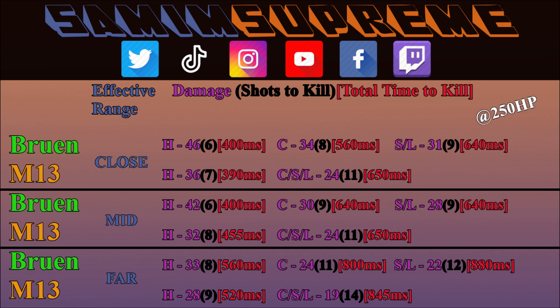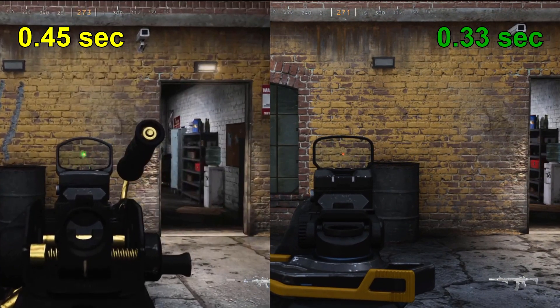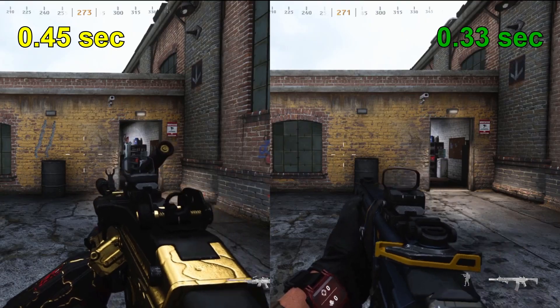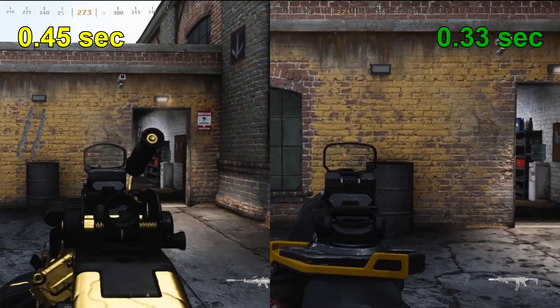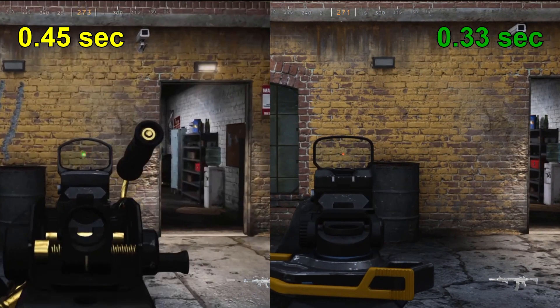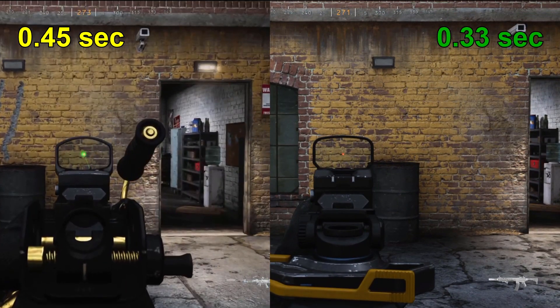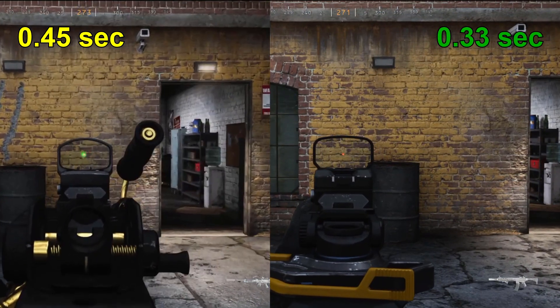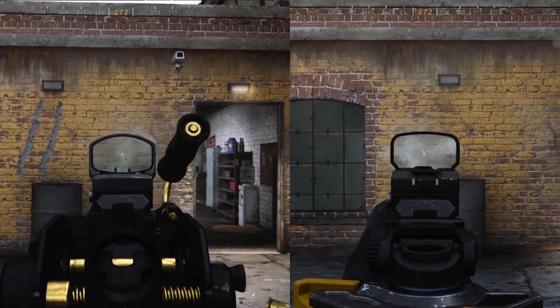Since we're not going to hipfire either of these weapons in Warzone, we need to see which one aims down sight faster. The Bruin is sitting at 450 milliseconds while the M13 is at 330. That difference of 120 milliseconds allows the M13 to fire the first two bullets before the Bruin even completes its aim down sight animation. If aim down sight time were included in damage per second or total time to kill calculations, the M13 would have a significant advantage at close-range battles.